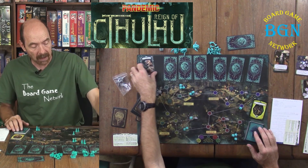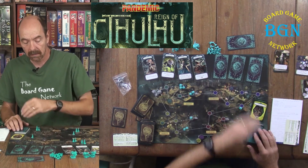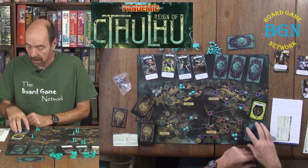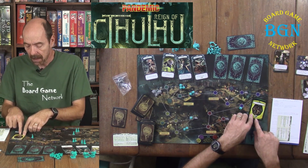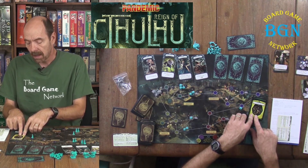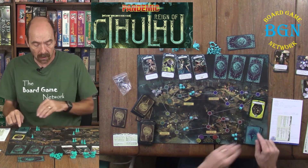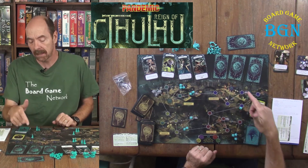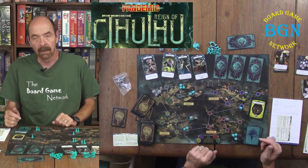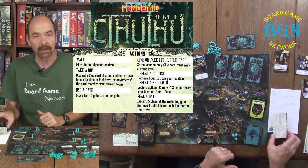If this card has been flipped up you flip two summoning cards; once the next one is flipped you go to three cards. When flipping cards during summoning, watch for the Shoggoth icon. When there's a Shoggoth icon, not only do cultists arrive on that territory, but the Shoggoths actually move toward an open gate — the closest one. If two gates are equal distance, you decide which one it moves toward.